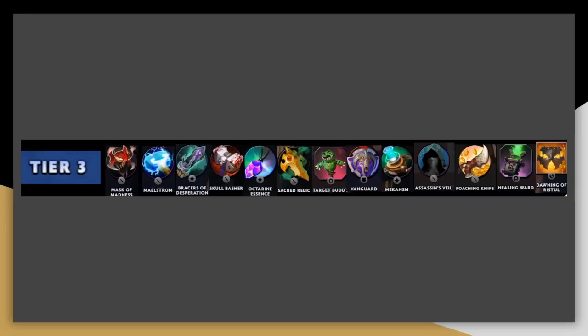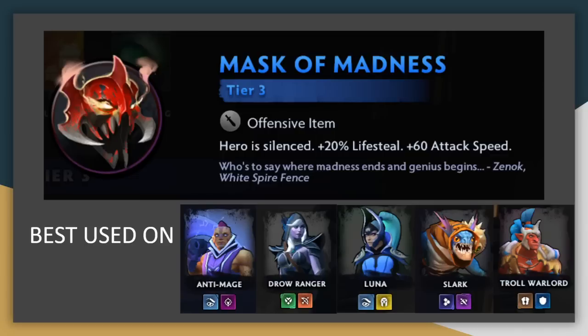Moving on to tier 3, and tier 3 is where we really start to see some powerful impact items — often very strong offensive items as well as some good utility. Mask of Madness is an insanely strong item when paired with the right unit. It offers a lot of attack speed and lifesteal, and the drawback is that it silences the unit. Luckily, silencing only prevents casting spells but does not stop passive effects. The ideal user is ones with passive effects, so there's really no drawback. It's really insane on Slark and Troll Warlord in particular, since the extra attack speed helps them to stack their passives faster, but it's also pretty good on things like Phantom Assassin, Luna, Anti-Mage, and Drow Ranger, who just have passive attack abilities. This item is so much better than any other item on the units who want it, so despite being a little narrow, it really rises to the top of this tier.